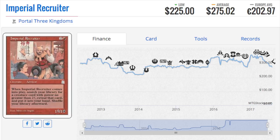Imperial Recruiter is a $275 card — it eclipses both Force of Will and Wasteland, and it's not on the reserve list. Portal Three Kingdoms is kind of strange because the cards are very expensive due to limited availability, but they have been reprinted — in Commander, Commander's Arsenal, as judge promos, and Imperial Recruiter was slightly altered in Conspiracy.